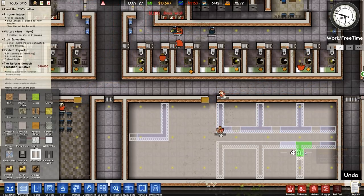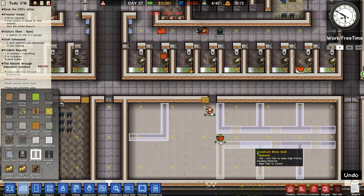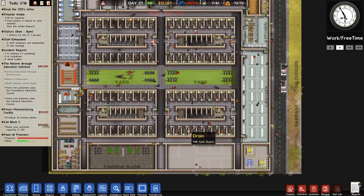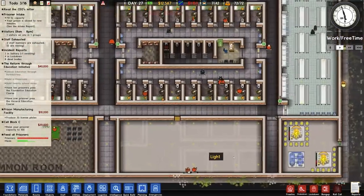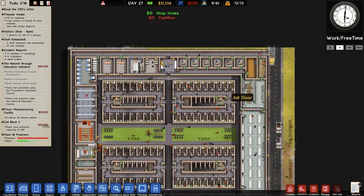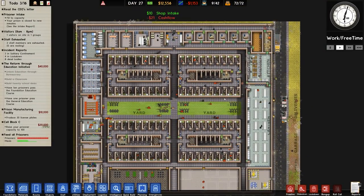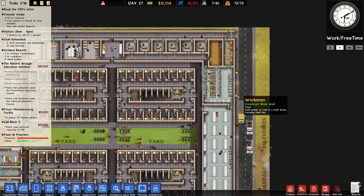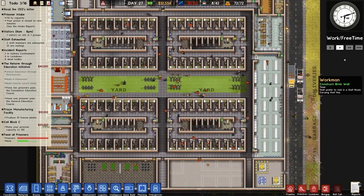Originally this was earmarked for protective custody - inmates with traits like snitch or ex-law enforcement, ones that would be targeted by other inmates. However, the ones we've had with those traits previously, we didn't know they had those traits - they were just unknown ones and were sadly quickly escorted out the door violently before we could really figure out what's going on.